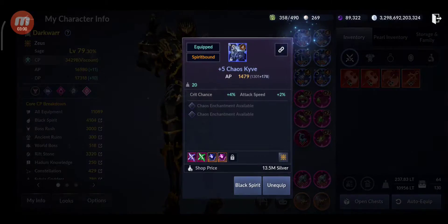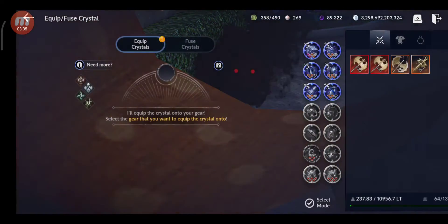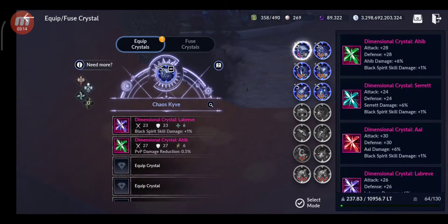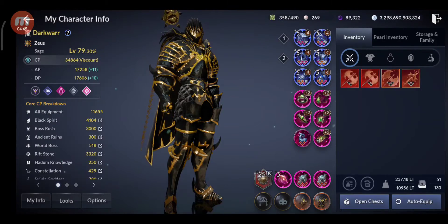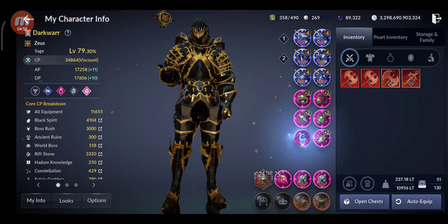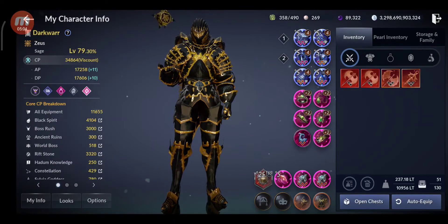And let's add to the gear all the crystals needed. I'm gonna delete the old ones and add the best ones. Almost 34,864 CP. So I'm gonna try also to add accessories for my other characters, also the relics with the glyphs, and we'll see what else.